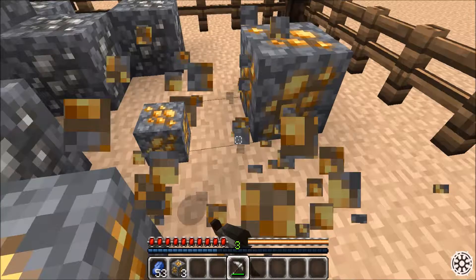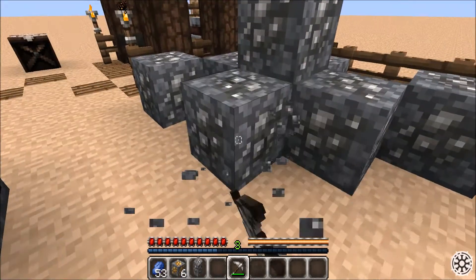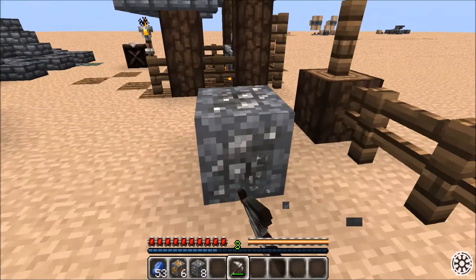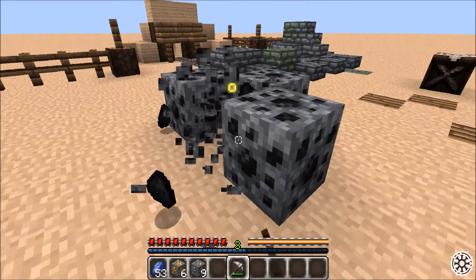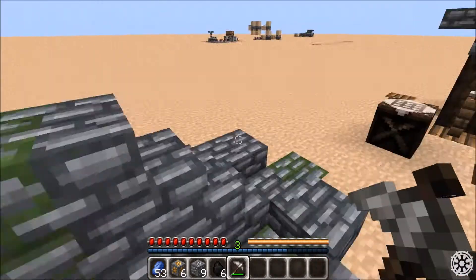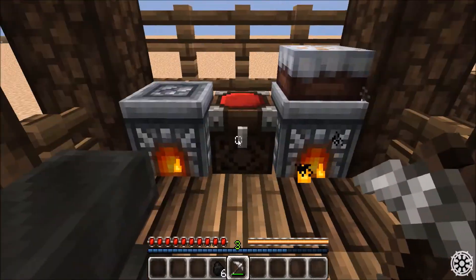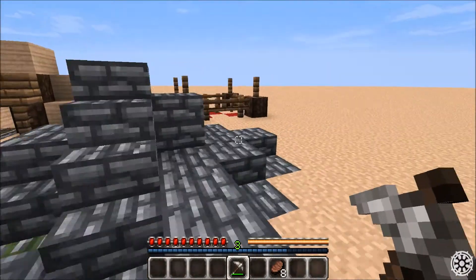The design I have to show you now is unfortunately a little late for its relevancy, but I had seen Mumbo Jumbo design a trapdoor that didn't let water through, and it reminded me of a lock system that I had designed a couple of years ago, back in 1.4 and 1.5 I think, to use on a PvP server with a friend of mine. So I think I'll get right on that and show it off to you now.